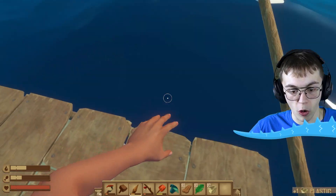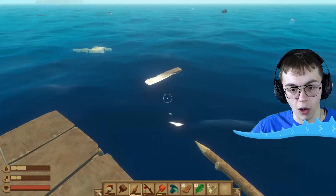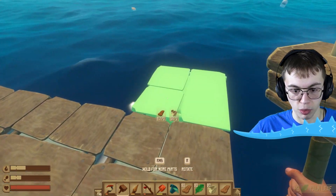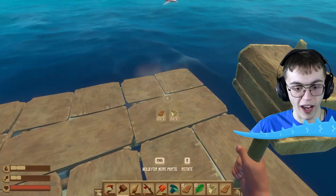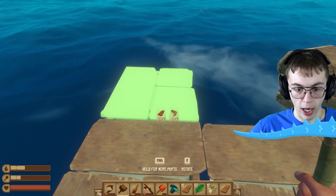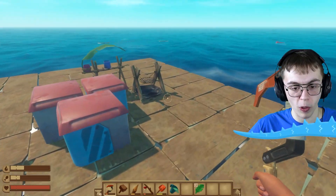Looking at my inventory, I have a lot of planks, a lot of palm leaves, and a bunch of plastic. I also have a crate full of it too. I've been saving up as much material as I can to start building our raft out. We currently have a small 3x4 raft and we need more room, so let's start placing down some planks. We've got a 4x4 now — this is feeling cozy! It'll be better when we start expanding even more.